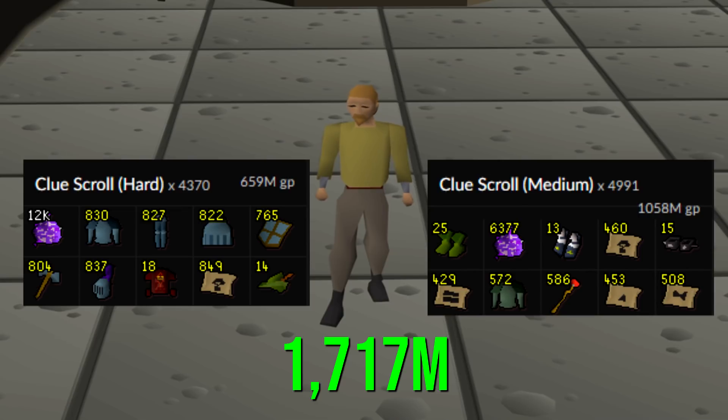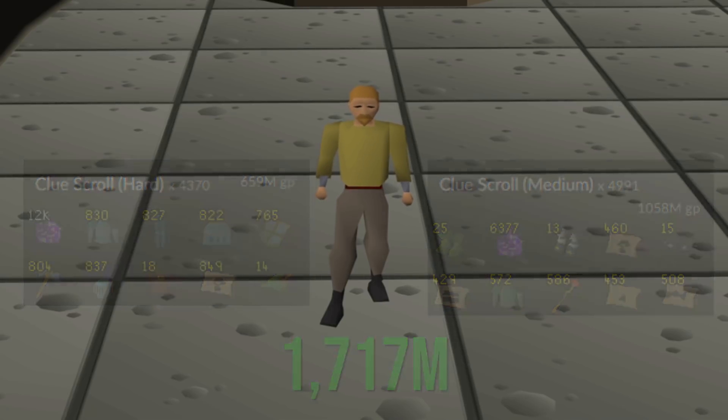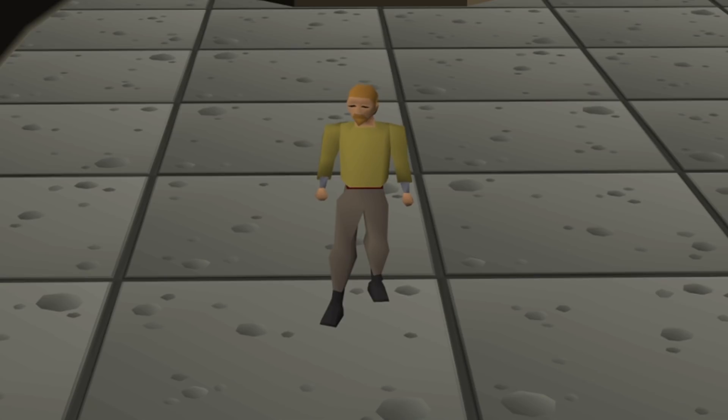In total, it looks like we've gotten back about 1.7 billion gold from these two clue tiers combined. I will be going over the specific numbers in my Master Casket video, where I go over how much money I spent on every single Impling Jar ever and see how much profit we make. I figured some of you guys might be interested in seeing all the loot from the hard caskets and medium clues — so there you go, hope you liked that.